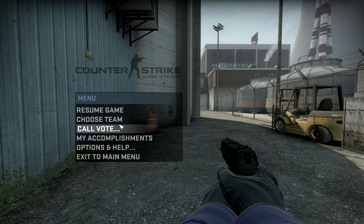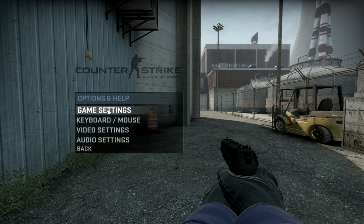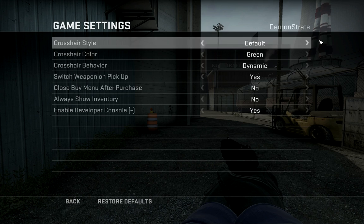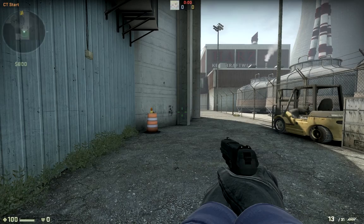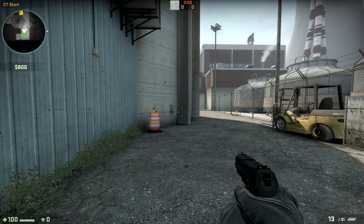First off, you have to go into your options, go to Game Settings, and Crosshair Style. This is where you change it from the crazy new one to the classic one. So change it to Classic, get out of that, and now it looks like the classic crosshair.